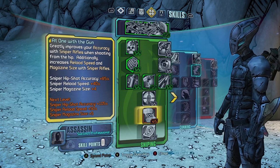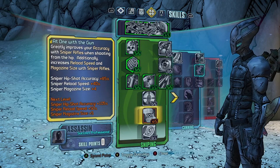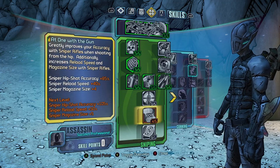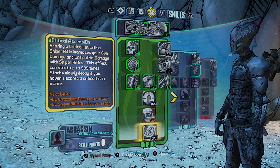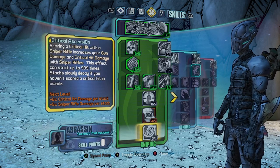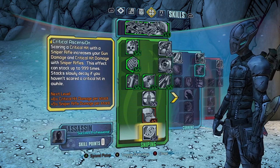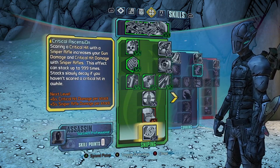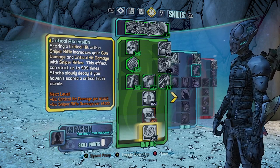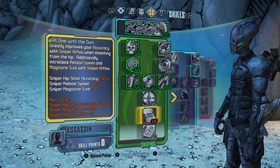Then put your points into At One With the Gun, which increases sniper hit shot accuracy, reload speed, and magazine size — go plus four in this first. Then put your last point, once you get to level 31, into Critical Ascension, which is a critical hit damage and sniper rifle damage stack earned after scoring critical hits with a sniper rifle. This stack can go up to 999 times, so 999 times six is quite a lot of damage. Then at level 32 go At One With the Gun to plus five.